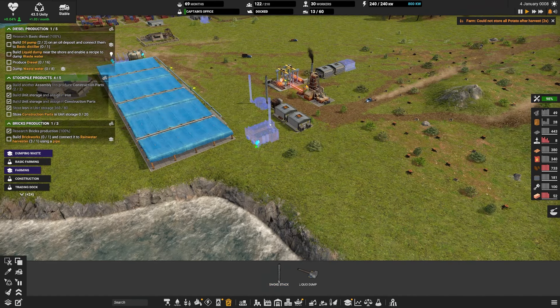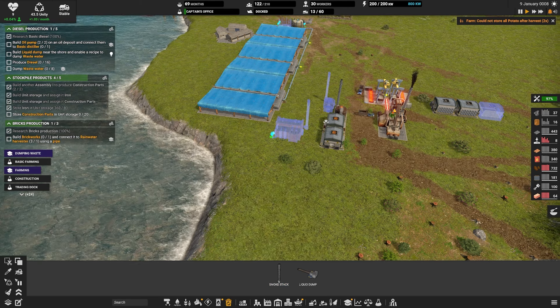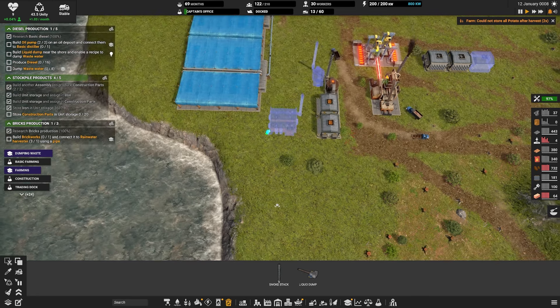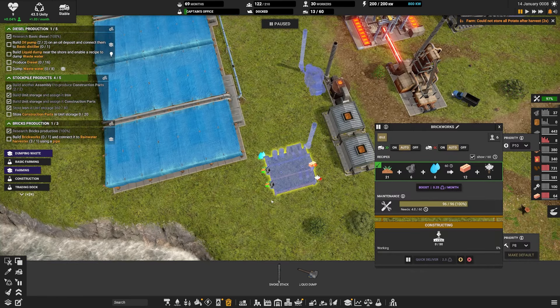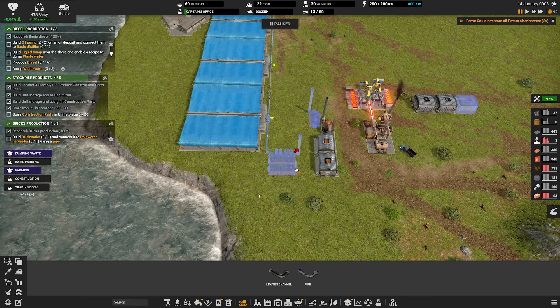Brickworks - which is going to take another 6. Brickworks extracts clay out of dirt and produces bricks. So where do we want the brickworks? It has to be connected to a rainwater extractor pipe. Maybe just down here. No, we don't want it there because then nothing will be able to get out. It has a smokestack requirement. I like the smokestack, but when you have to attach it to a building and you can't pipe it or anything - maybe you can pipe it. Because it accepts 60 a second, and this only produces 6.